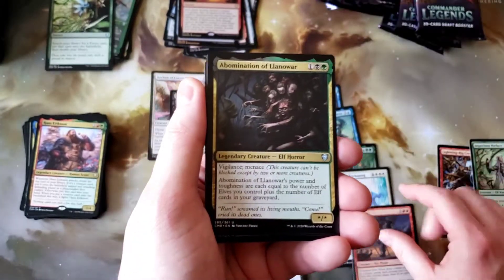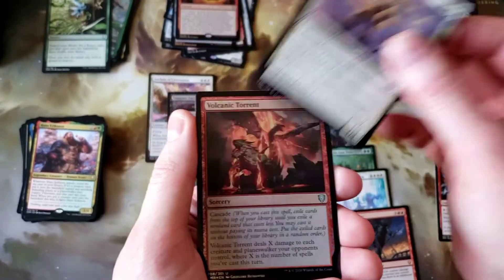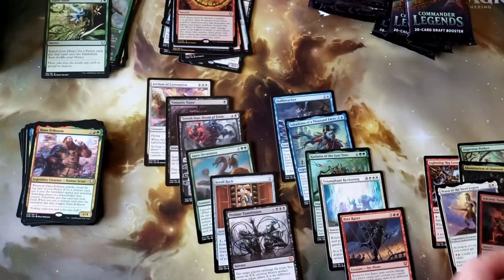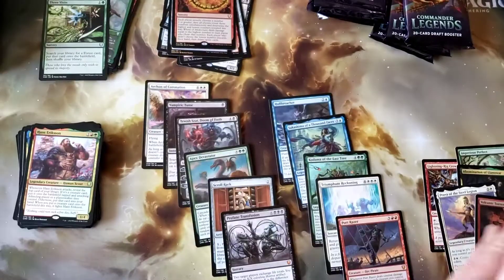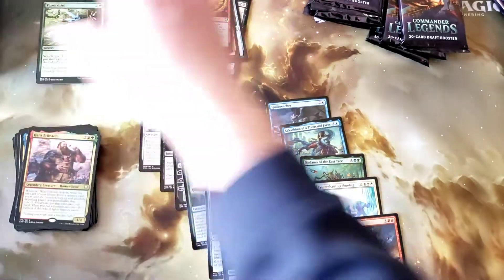Abomination of Llanowar, Prava, and Volcanic Torrent. It's all a matter of warriors now because you needed tokens for that before this set. Thank you, Gore Muldrak, for making that a thing.